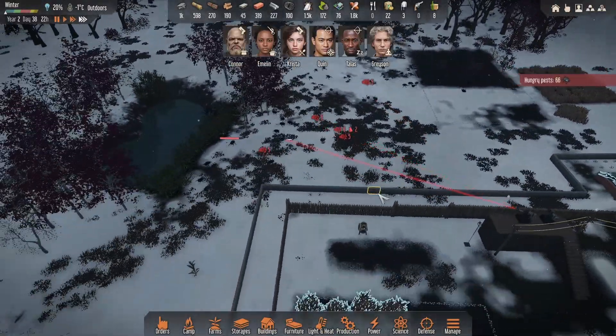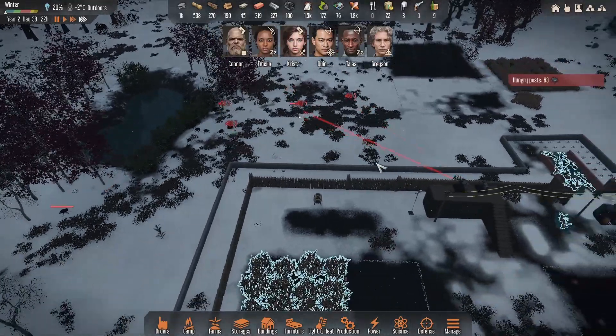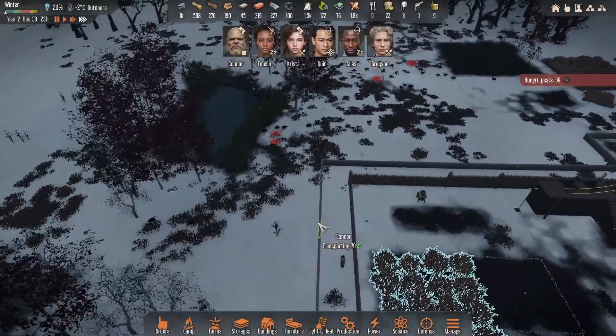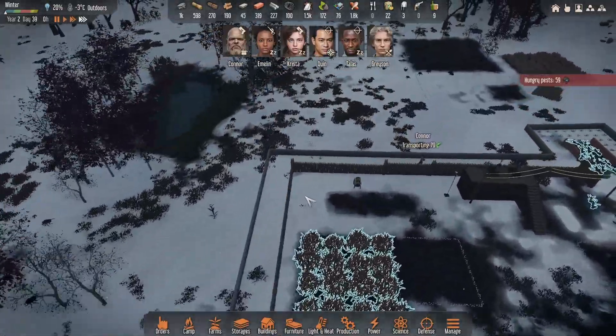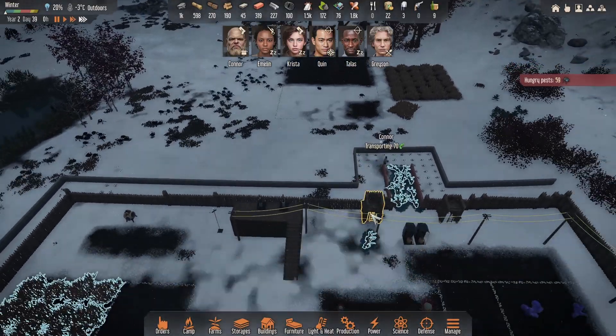Yeah, these turrets are just shredding these, man. Look at this. These pests are not going to be an issue. Give me some food here. This is ideal, because when they go out, the only way in is through these, so it kind of gives them a bit of safety because they can't swarm within that either. Yeah, that is pretty good.